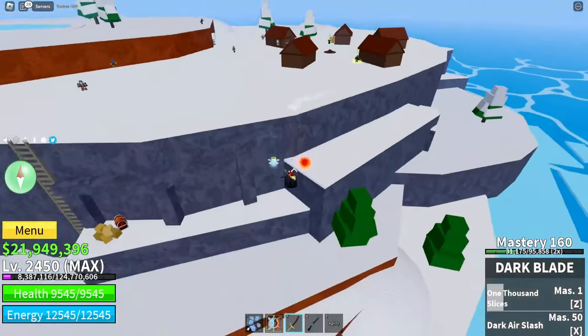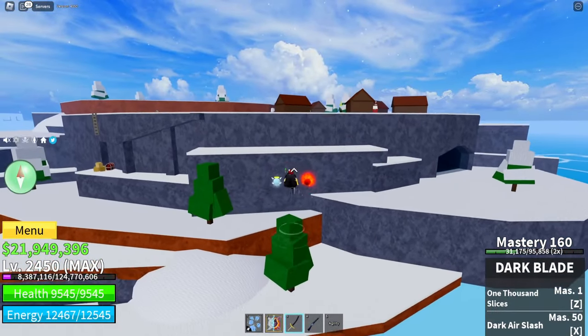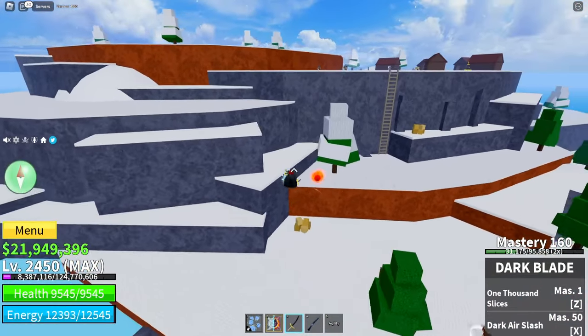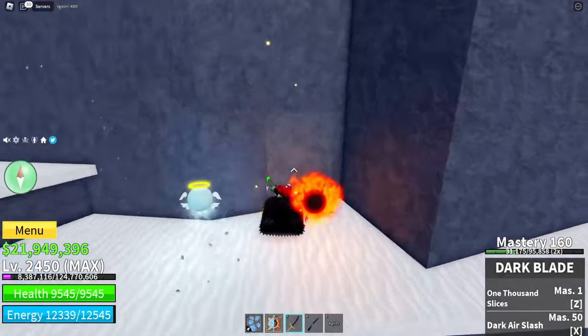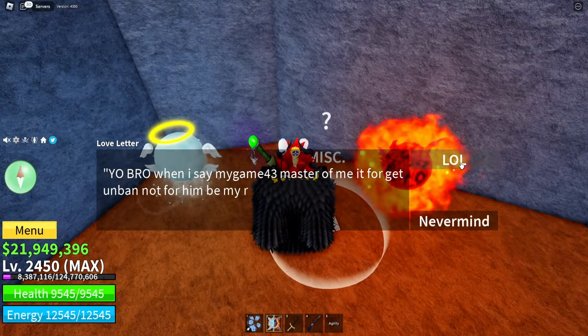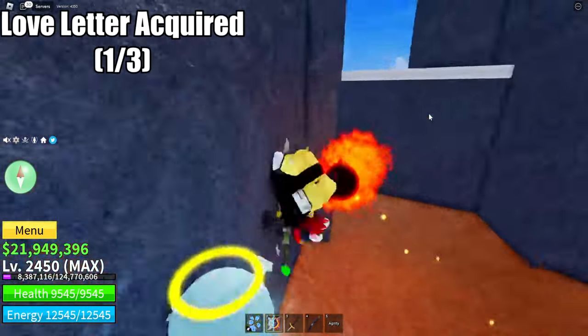Once you've started the quest, just simply go down to the bottom — you should see a door around here. Just simply slash it, then click the love letter right there. And there you go — we got the first love letter.